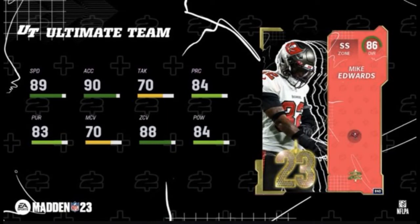We're here — level 11, Award Season Two: Mike Edwards. It's gonna be easy to give him 90 zone, which is good. So this is gonna be a good card for no money spent — 89 speed, 90 zone. Great. Don't run man with him or you're gonna regret that. Mike Edwards is gonna be a good card for level 11.